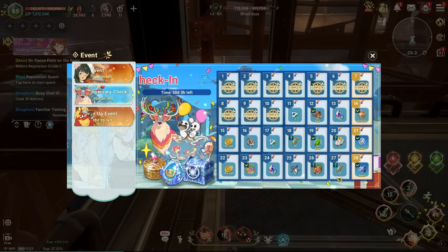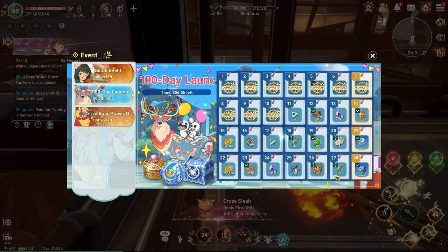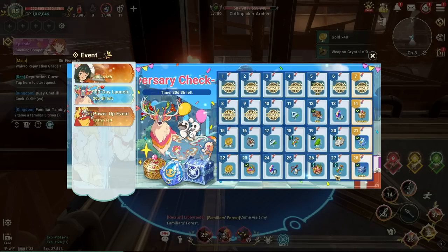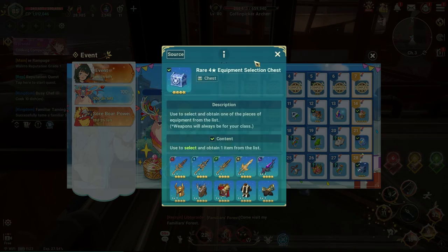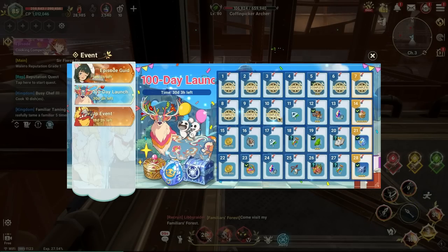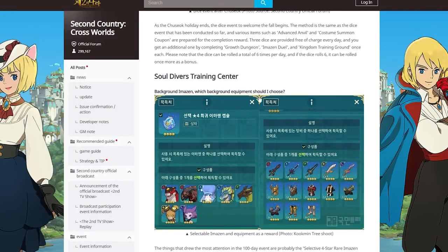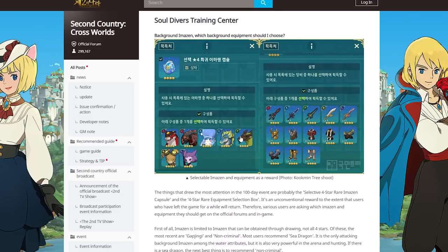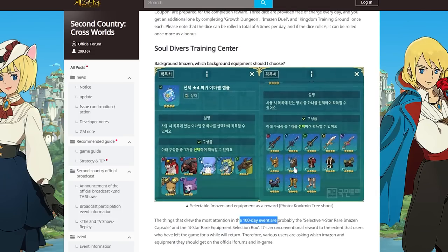The ones I share with you guys are the confirmed ones. They are the half year anniversary at 300 days and the one year anniversary — you definitely get one capture and one selector for that one. So what we have now on global is the 100 days event. You can see the options are a little different, but it's the 100 days event — nothing crazy.